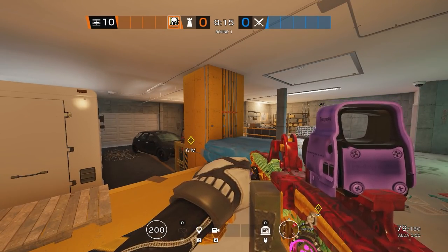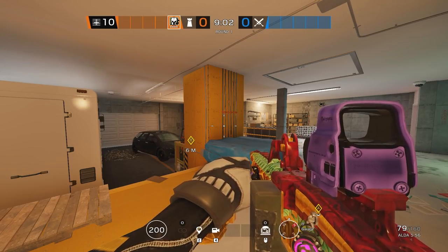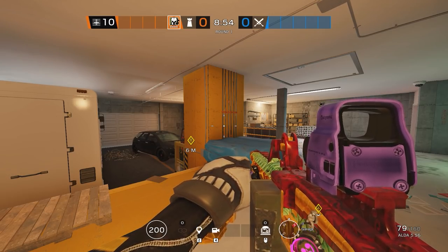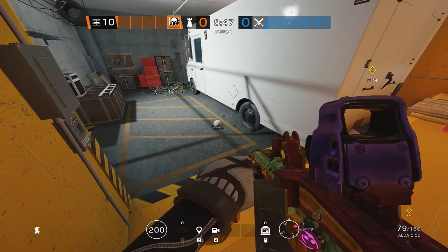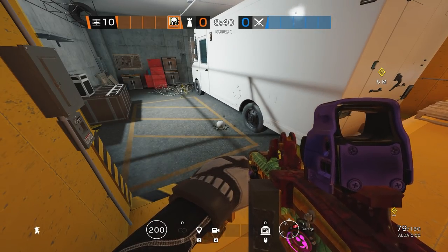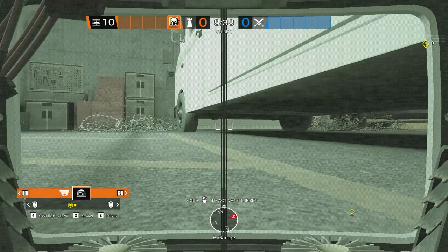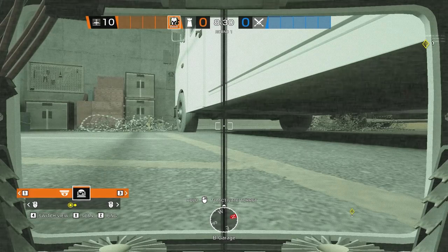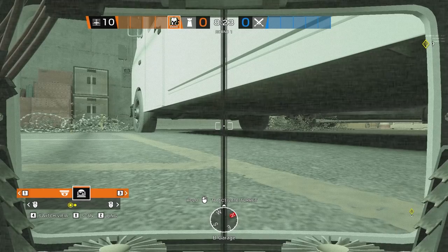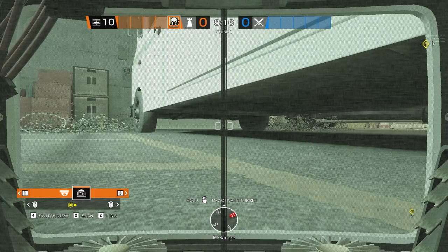Now that we're in game, let's talk about a great position for Maestro. I picked Consulate basement because you see a lot of Maestro played here. Let's go over his cam positions, why I placed them here, and some overall tips. The first Maestro cam here is placed side White Van — this is a very default placement. It's important to realize you want to get as much information as possible out of a Maestro cam at all times, whether that's holding an angle or getting a broader view to maximize your information.